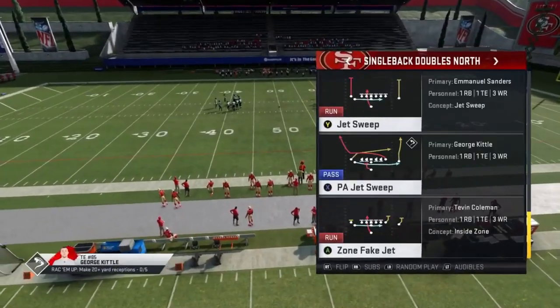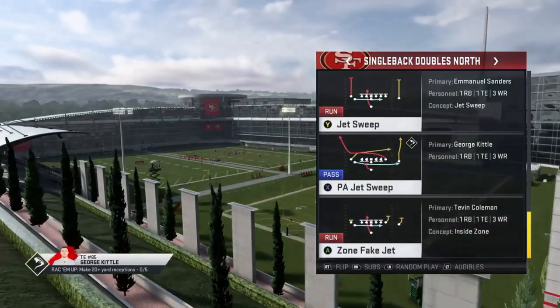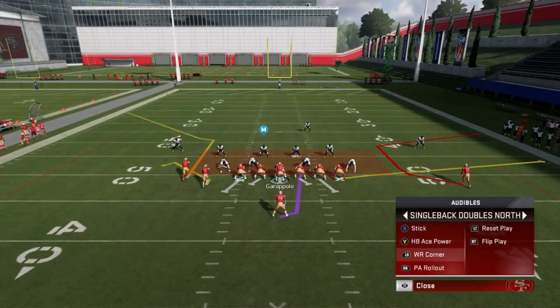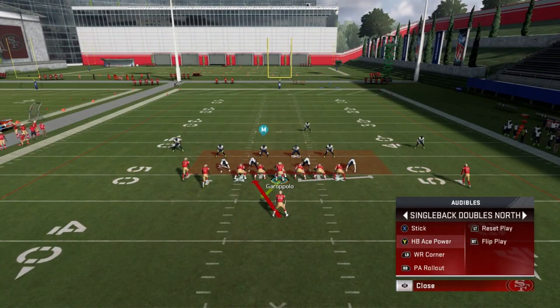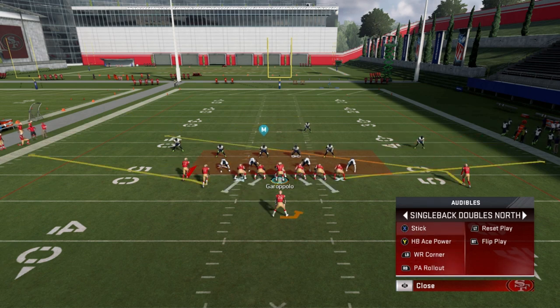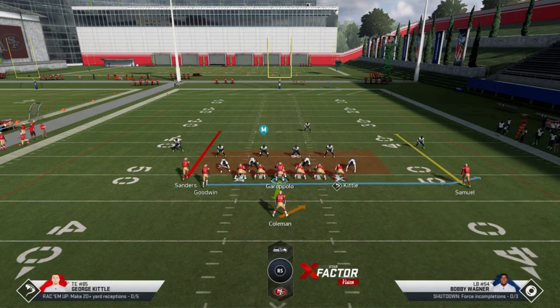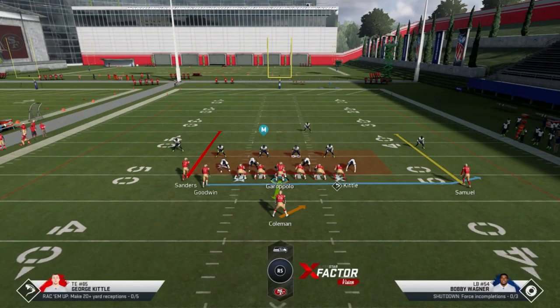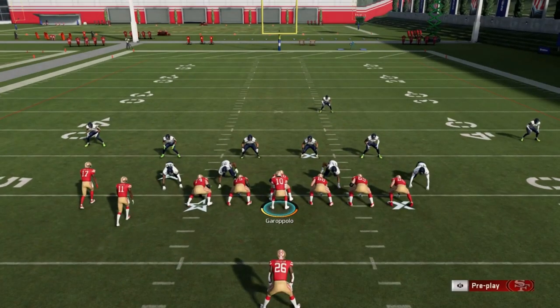There are two more good plays out of this, one of which is a trick play — the jet sweep. I'm going to show that real quick with my speed guy in the slot. This play should be used in conjunction with the other two plays. The halfback ace power is the other really good run play I would use quite a bit. This sweep from the slot receiver is best when you look to the right and there's nobody in the gap between Kittle and Samuel — that's the best time to run it.